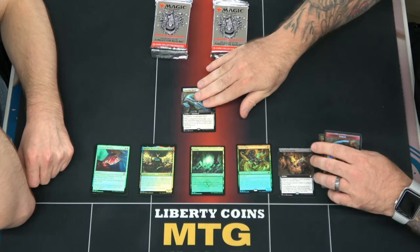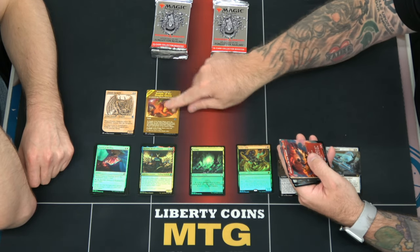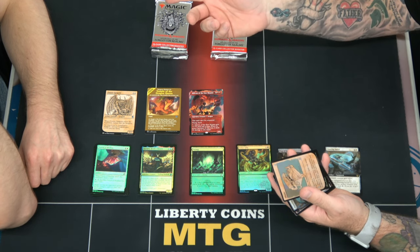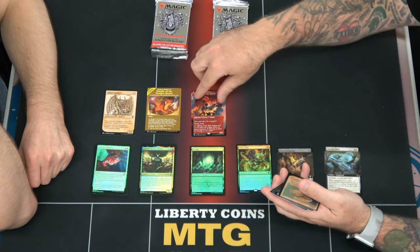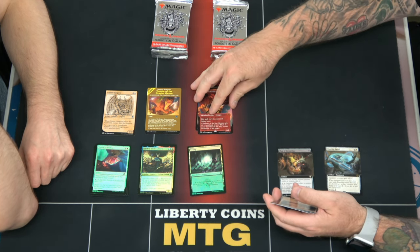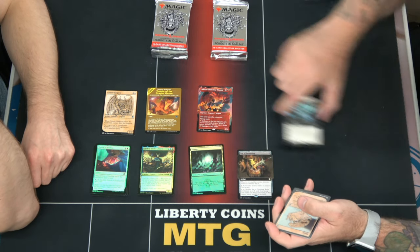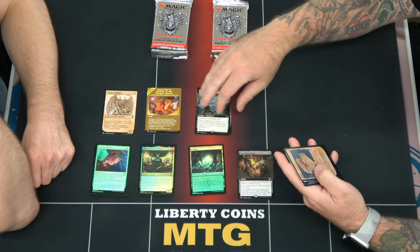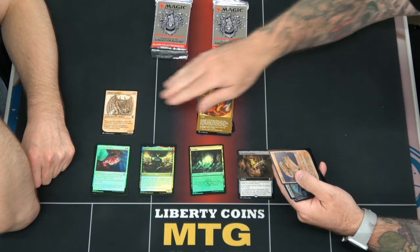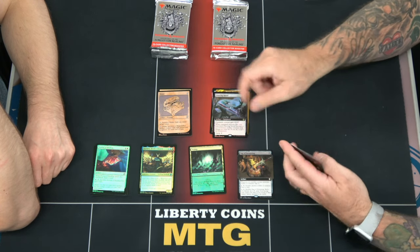Cloister Gargoyle, Temple — not bad. It's not foil, doesn't matter; all my rare stuff is going to binder. So I guess this can go in that pile too, and this can go in this pile because that'll go in the binder. And then we have a foil Mimic.